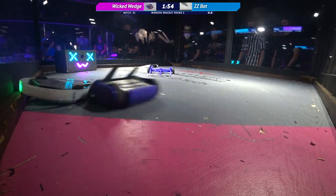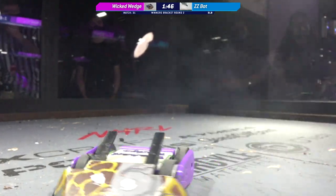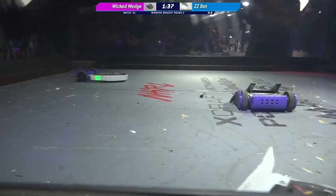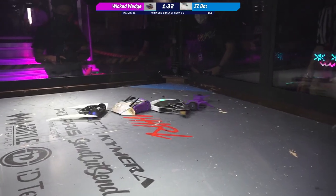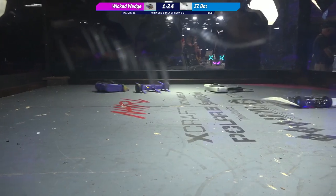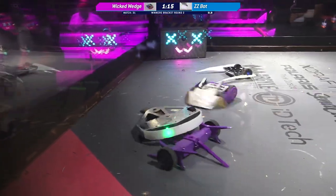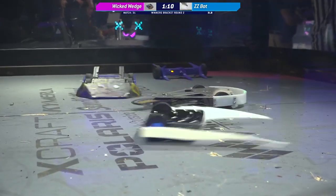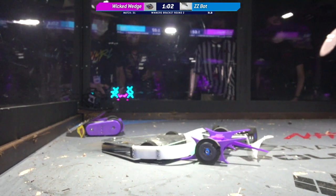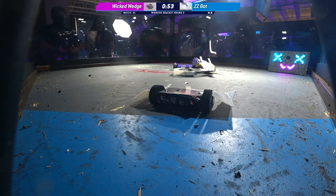I think I just heard ZZ Bot say there's no place like home. We see some smoke — that looks like it's coming out of Wicked Wedge. That might be a motor. Doesn't appear to be a battery, which is good. You can always tell it's motor smoke because it's generally a small plume and not a full-on explosion like we just saw back in the pits. Wicked Wedge's Mini Bot has successfully pushed ZZ Bot back into the rails. With 70 seconds left, it looks like Wicked Wedge had a motor burnout — they have no control on the left side of their bot, though still able to drive on the right side.